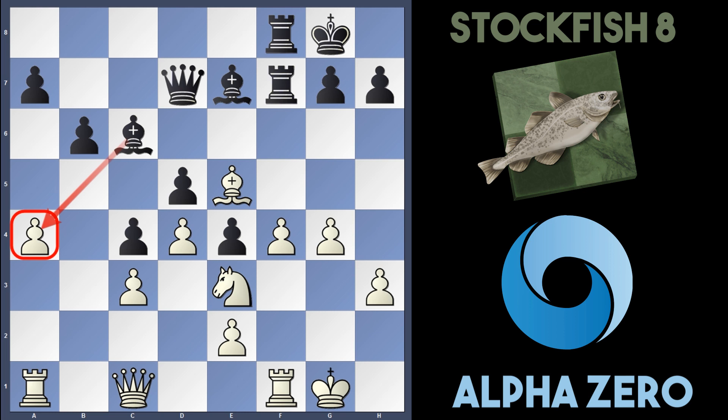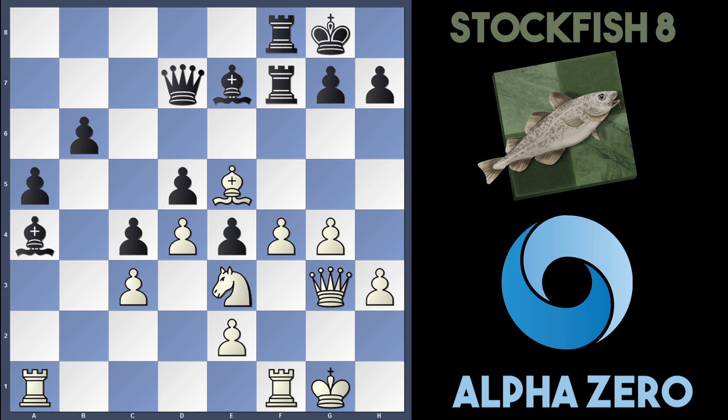Stockfish played Bishop c6, hitting the a4 pawn. Now we see AlphaZero's brilliance — they just sacrifice this pawn with Queen e1, ignoring black's threat. After Bishop takes a4, my evaluation on all the engines says that black is winning. But after Queen g3, suddenly they start shifting in white's favour. There's nothing really black can do — white's going to unleash a pawnstorm, and there's not enough counterplay for black on the queenside. They try though with a5, but after h4, I think black is just flailing around.